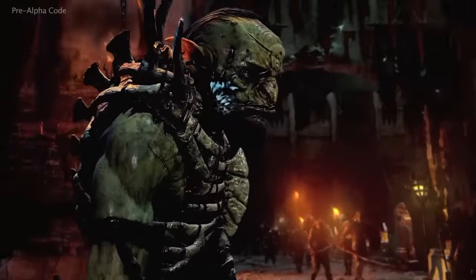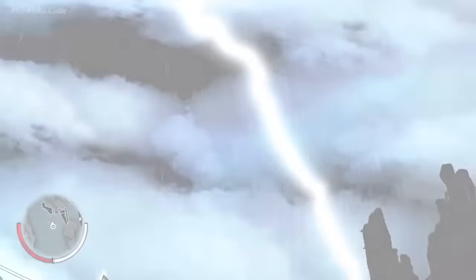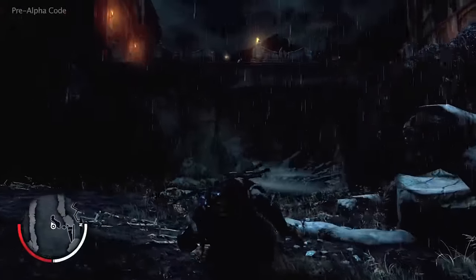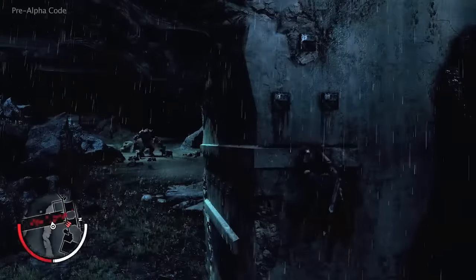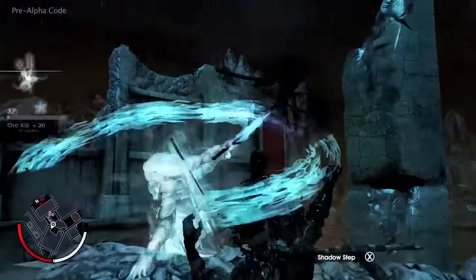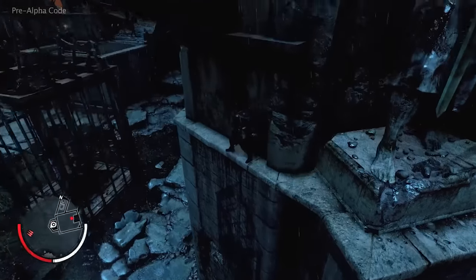In the open world, Talion can begin the mission at any time, but this walkthrough will fast forward to the assassination attempt. Playing as Talion opens up a world of creative choice about how to approach every mission. The cover of night and rain creates a range of opportunities: use bait to draw in trolls and caragors to create a distraction, take a direct combat approach, or use a stealth approach to infiltrate and get as close to Talion's target as possible.